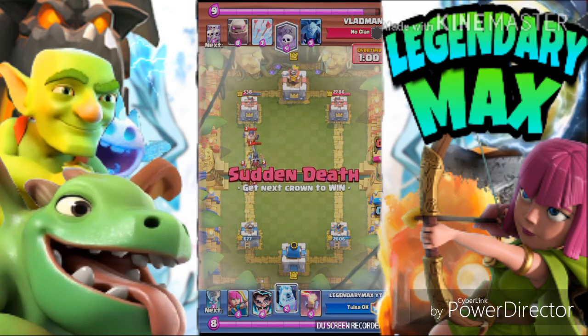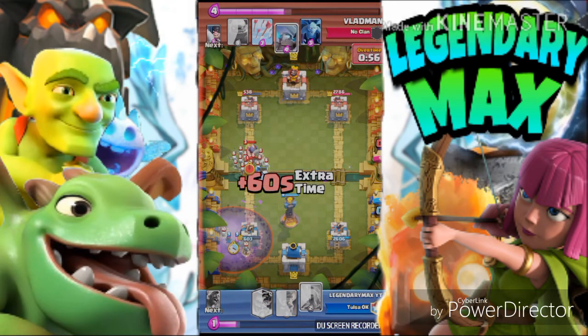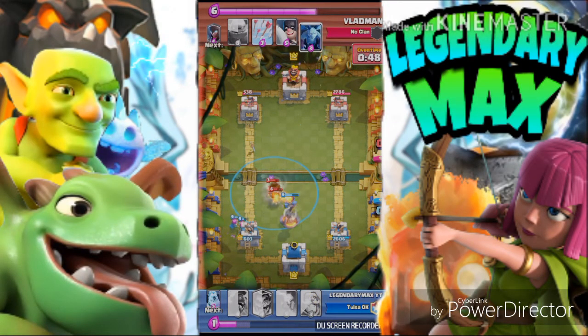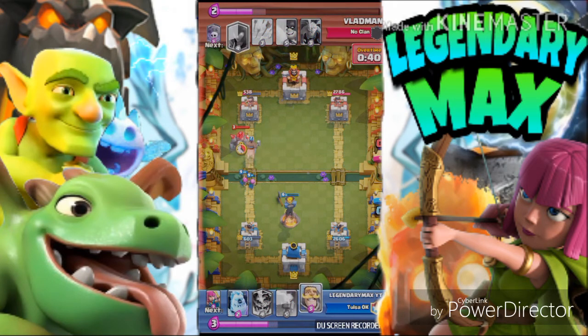If you guys don't have the Hog Rider, you can use the Mini P.E.K.K.A - they're kind of slow but they're very powerful. As you guys can see, he's using the Graveyard and it's like his army of skeletons coming out. It's level 10, very high level. We take out that Mini P.E.K.K.A - very good. Now we need to push and we get this.